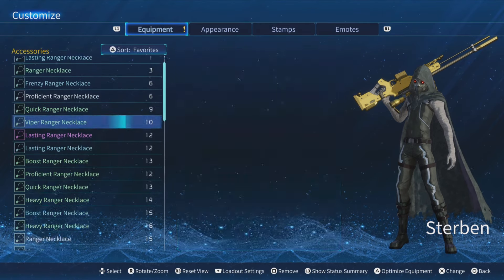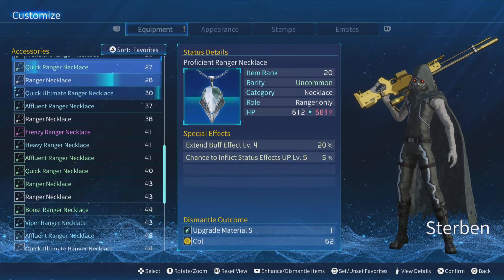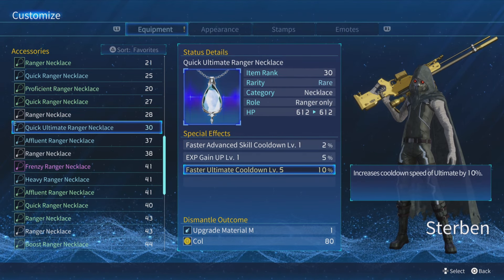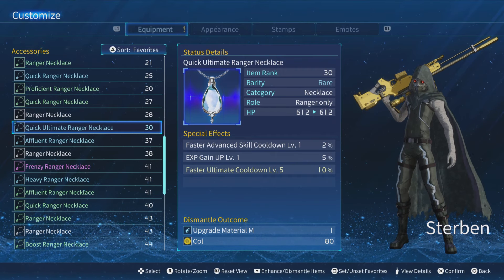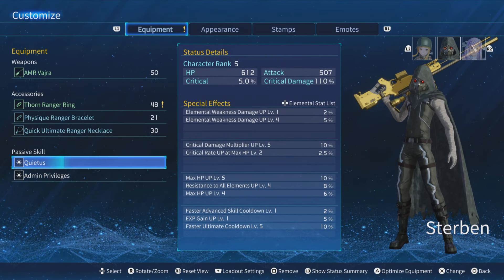We have the quick ultimate mod, so I'm able to get my ultimate as quickly as possible. I used it for basically the skill cooldown, but with that mission you're not really using skills with this character so it didn't really matter. Sorry I didn't post the build at the beginning — here it is, including the passives.